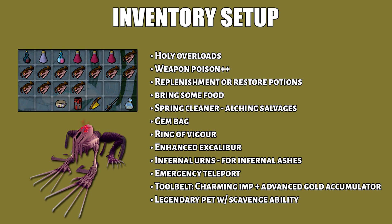Here is my inventory setup. Bring Holy Overloads, Weapon Poison++, Replenishment, and Restore Potions. You also want to bring some food. Infernal Urns will be useful for collecting the Infernal Ashes. Finally, I would also suggest you bring an Emergency Teleport.